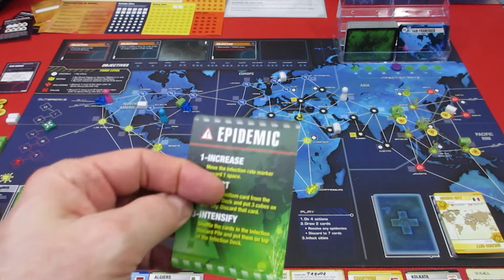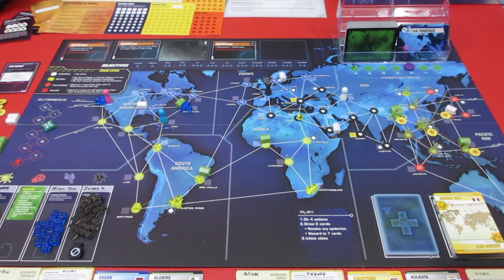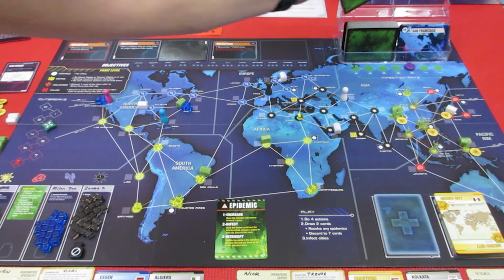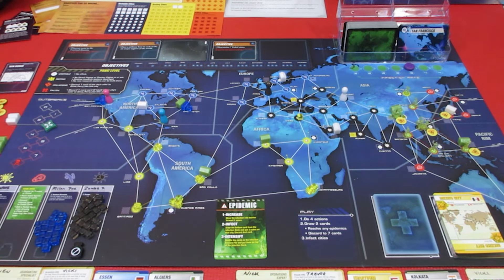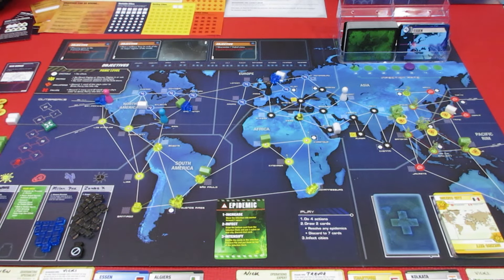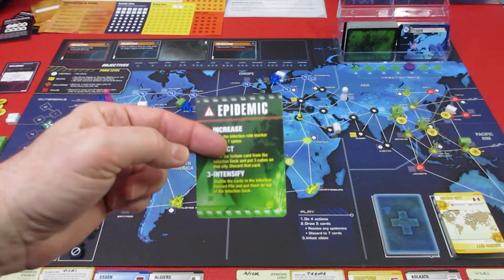Increase the infection rate - we're staying at three. That is very bad. Draw the bottom card and add three cubes - let's hope we don't get a faded city. And we get Essen! One of our CDCs! If Essen gets pulled now it's going to get an outbreak - oh boy! Now we gotta shuffle up all of the cards and pull three infection cards.